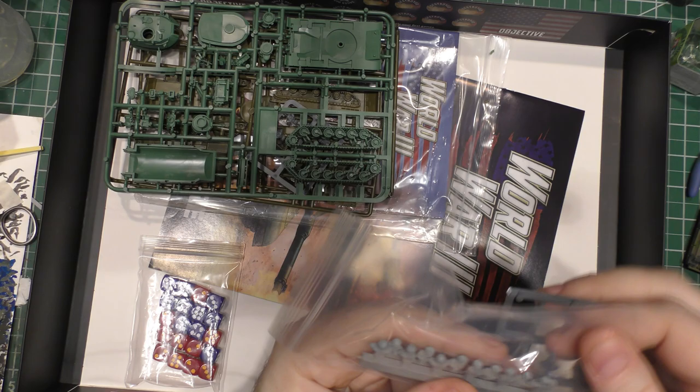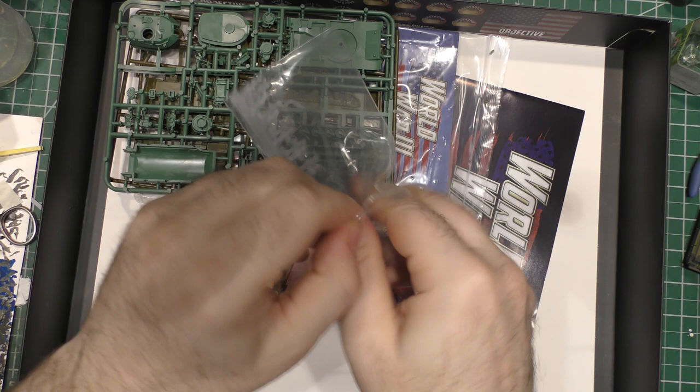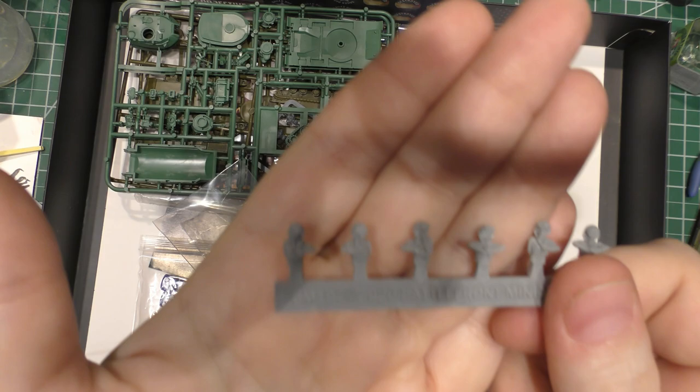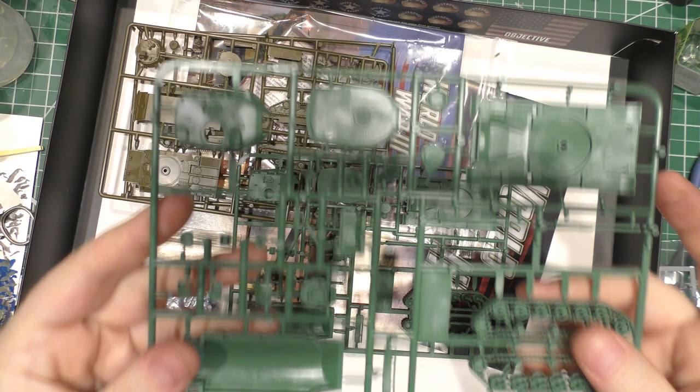You get three of those. Here are the resin — I think these are American — so you've got plastic Russians and then resin U.S. commanders. These are definitely resin. These look a little more like U.S. figures. Then you've got some more Russians — okay, cool.